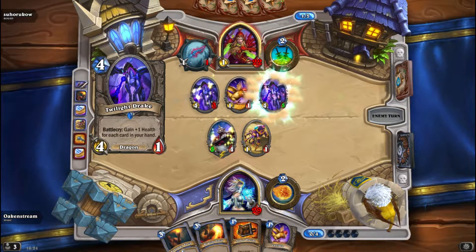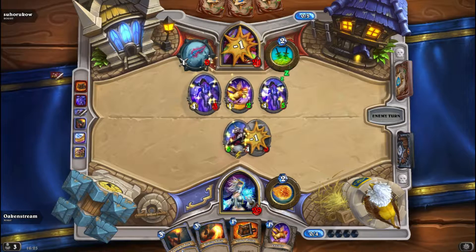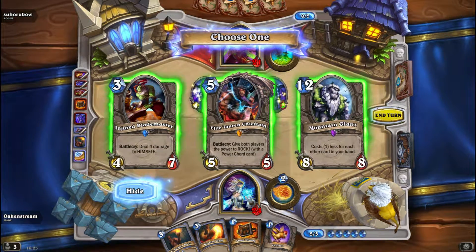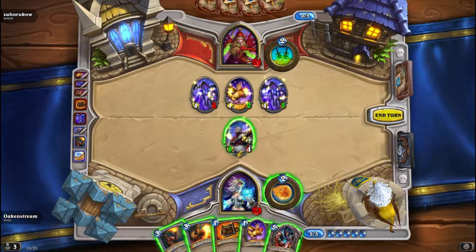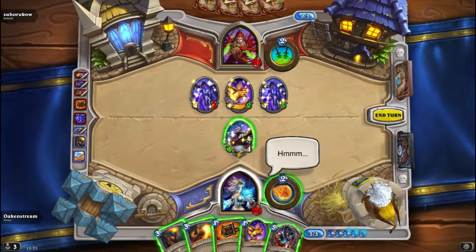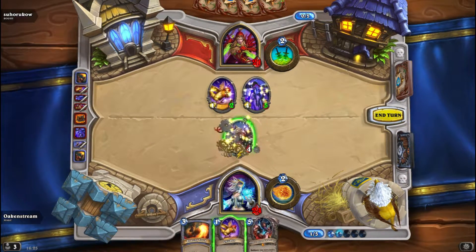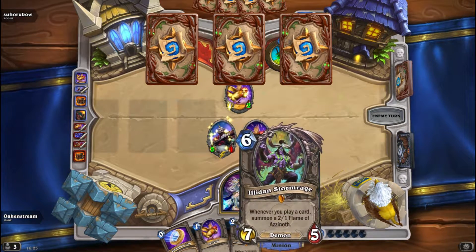We could kill that with a Roaring Torch. Elite Tauren Chieftain — that's pretty funny, let's go with it, let's keep being funny. Unfortunately I would give him Power Quartz then. Or I could be smarter and just use the Forgotten Torch and buff. We'll play it smarter this turn, next turn we can be funny. Armor plating, and kill that, and play a Shieldbearer. You will have your turn, Elite Tauren Chieftain. Oh, we can play Illidan next turn.